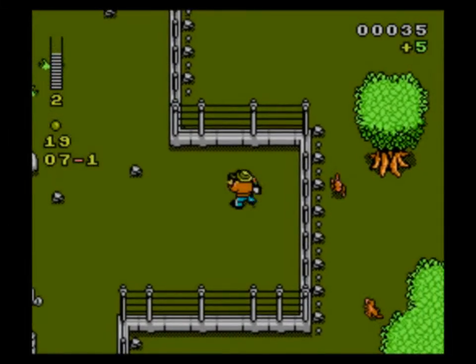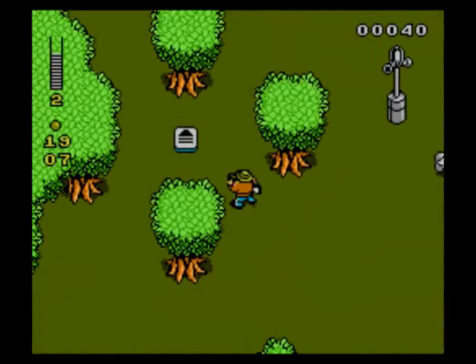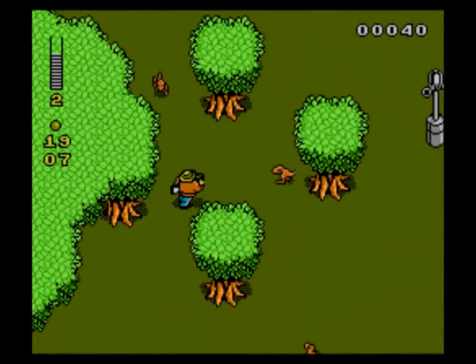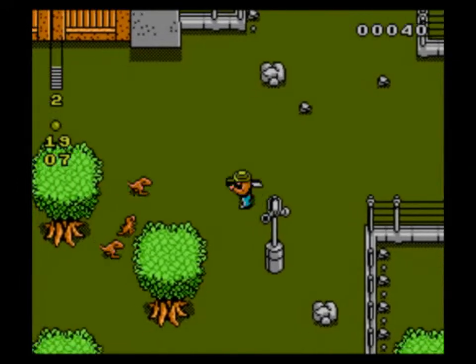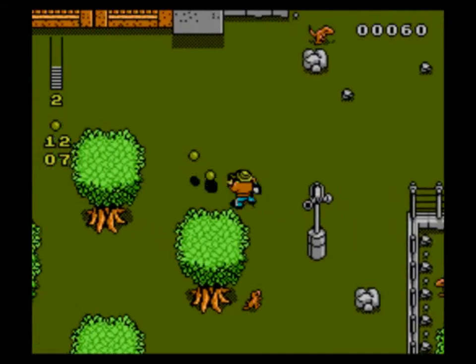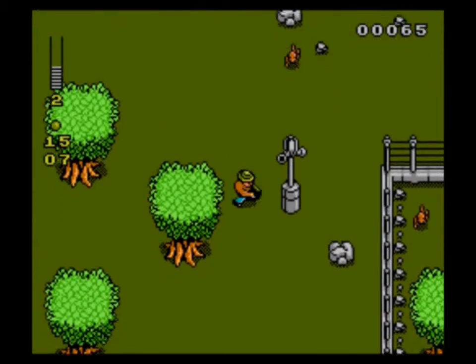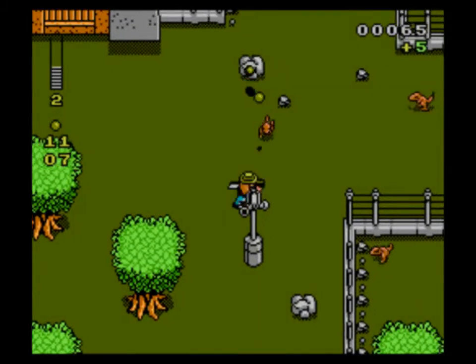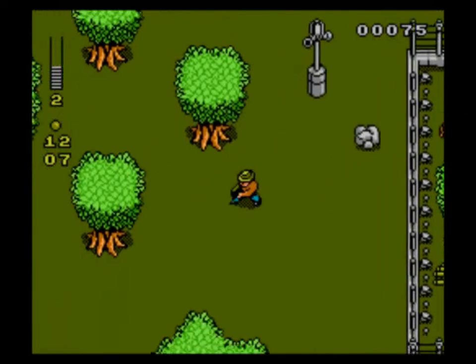Your basic objective is to collect the dinosaur eggs strewn about each level. After you collect all of the eggs in each level, you'll usually get some sort of access card that allows you to go into a building, utilize a control panel, or something like that.